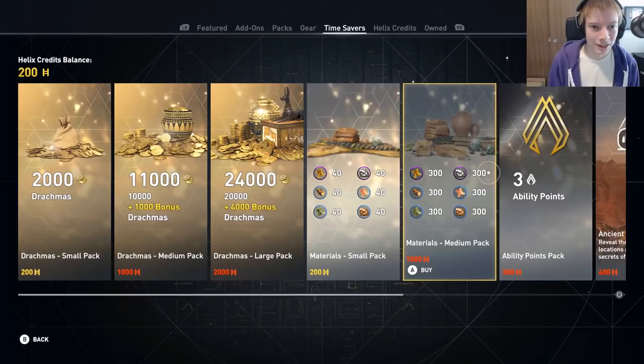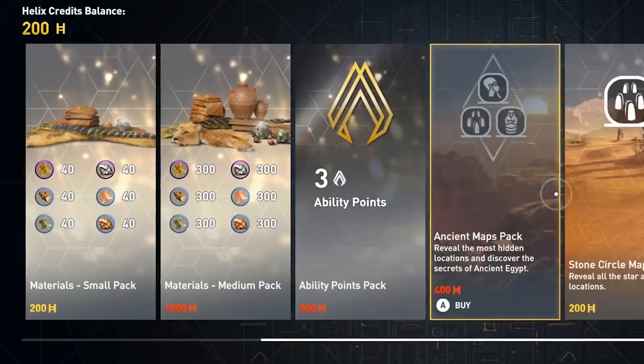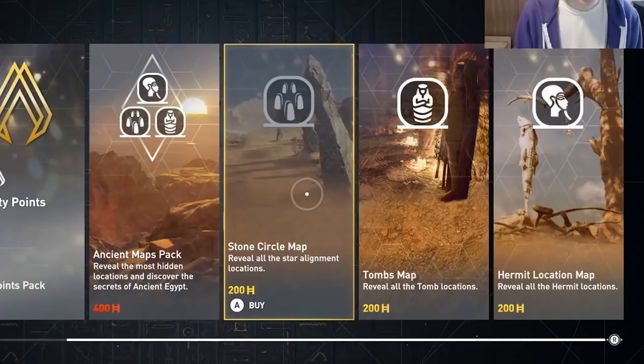Let's take a look at the rest of the Time Savers items, which include overpriced material and resource packs ranging from 200 to 1,000 helix credits, ability point packs that cost 300 helix credits for 3 ability points, and maps that reveal the location of hidden places and collectibles such as star alignments, tombs, and hermits. It's worth noting that these types of maps existed in the game world in past Assassin's Creed games, whereas now they can only be purchased with helix credits. None of these are necessary to play comfortably, but it doesn't make it any less shitty.